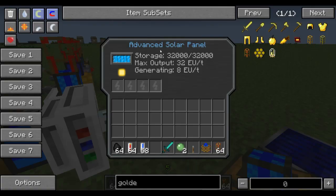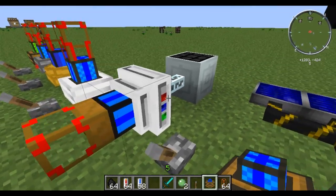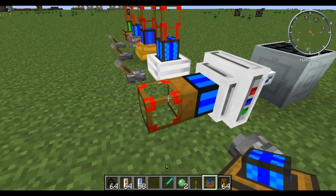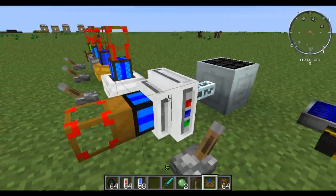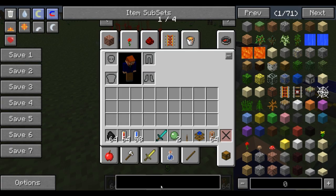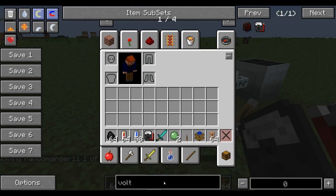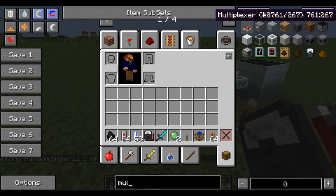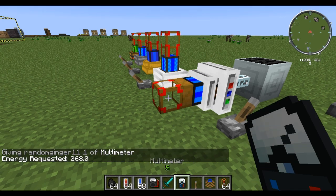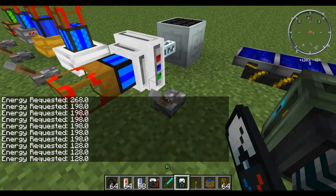For an advanced solar panel, gold insulated cable would be just fine. Then you put that right into the back of this electrical engine, and that will output into MJ power. So if I were to flip that on you would see it start to pump. The voltmeter is to measure blue electric energy, and the multimeter is to measure MJ. So it's getting some energy out of there.